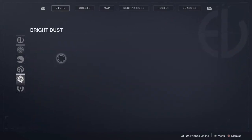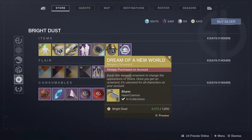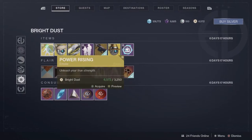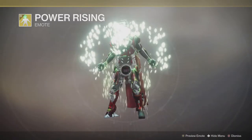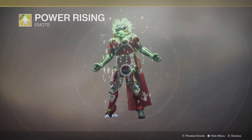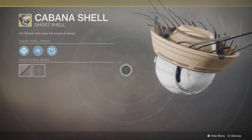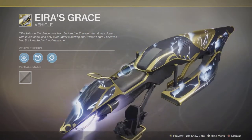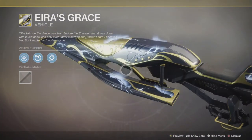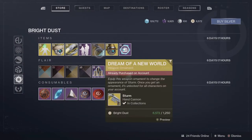Moving on to the actual Bright Dust store — keep in mind this is the last week, and even though some stuff may not have come around, you'll want to pick these up if you want them because they won't be back until the next Solstice of Heroes. The Power Rising — i.e. the Super Saiyan emote — has shown up in the Bright Dust store, so if you wanted it, now is the time to get it. We also have the Cabana Shell — it's a beach-style hat for your ghost — and the Ira's Grace sparrow, basically the standard sparrow as opposed to the chopper sparrow, nice and glowy. There's also the Intimidating Snap, which I shall once again say is not intimidating.